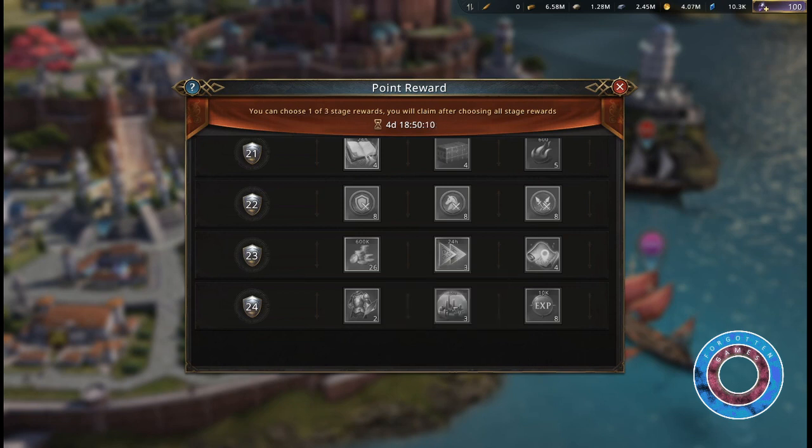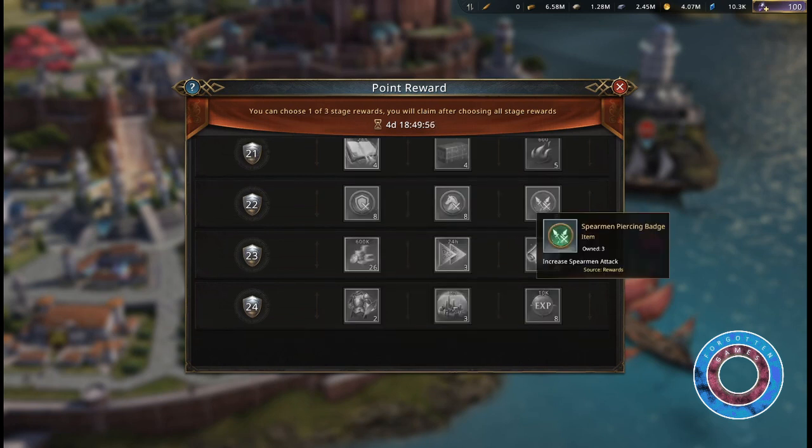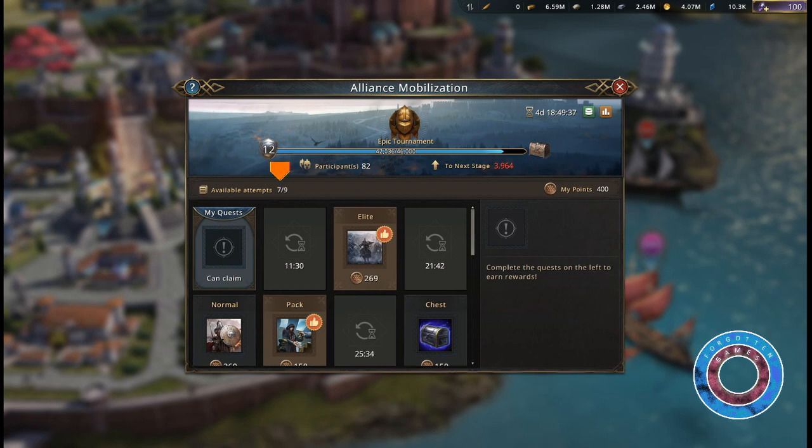Rewards include gold dragons, speed ups, precise transfers, badges and other elements. You can attempt up to 9 times, with 1 extra attempt for 1000 blue diamonds.